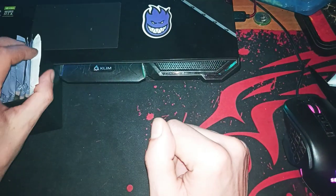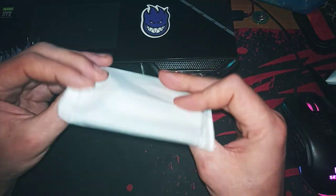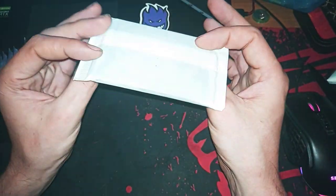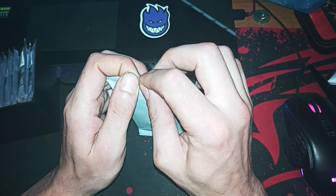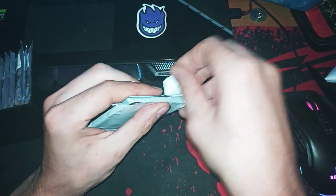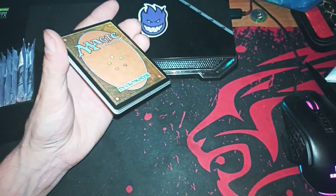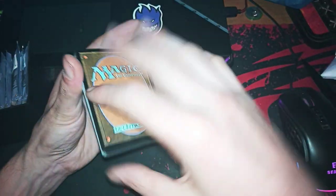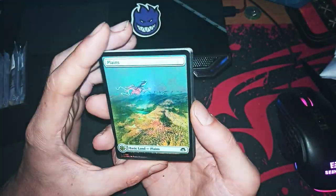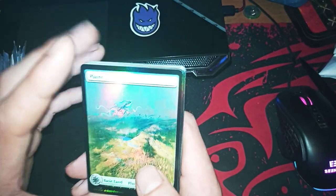Good morning! Today we are cracking another one — another booster from my Modern Horizons 3 bundle gift. In this one we have the promo card, the foil, and all the basic foils we need for our decks. Unfortunately, too much foiling, too much light.